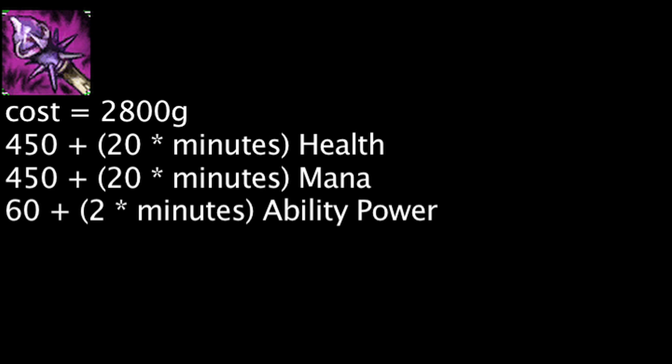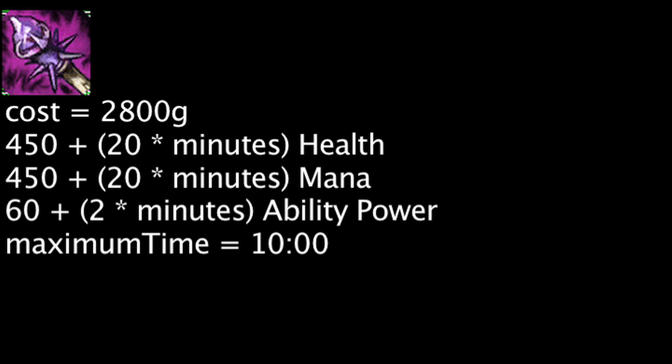The Rod of Ages costs 2,800 gold and will grant 450 health, 450 mana, and 60 ability power. It will also grant 20 health, 20 mana, and 2 ability power times the amount of minutes that have passed in the game, up to a maximum of 10 minutes.